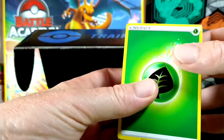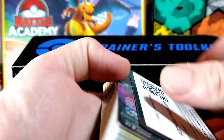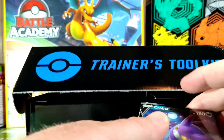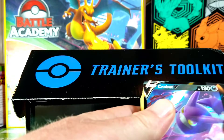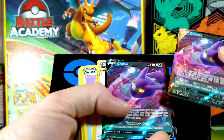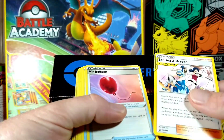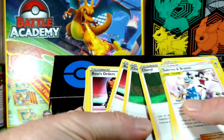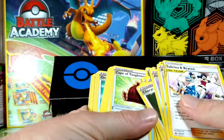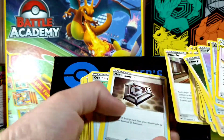We've got a whole mess of energy cards, and oh — it comes with holos and stuff like that, so that's neat. Look at that, we got two Crobats, and I'll just go through these — lots of trainers, tons of trainers. Leon, Marnie — oh, these are all rare cards too.